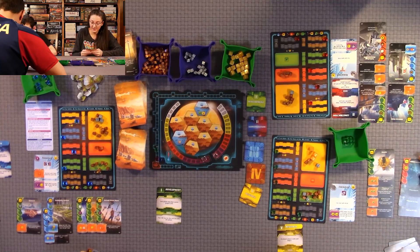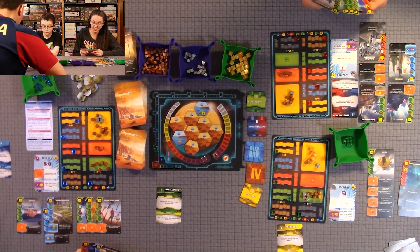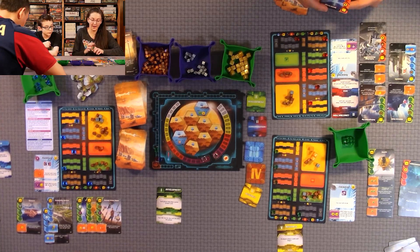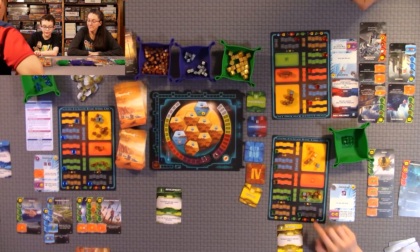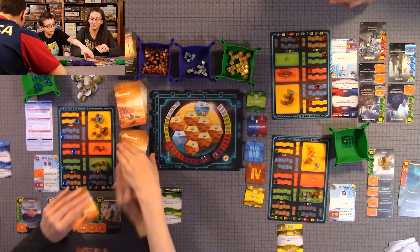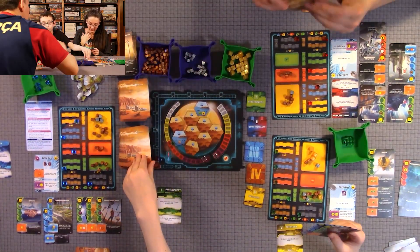Then Construction — Quentin gets to build either red or blue. Anthony gets to do two if he wants. Then Research: I draw two and Quentin draws five since he chose Research. The player board trackers can move easily so be careful — that's one reason why people buy the upgraded wooden components for Terraforming Mars.